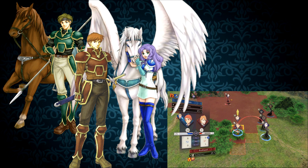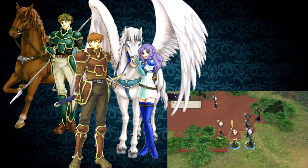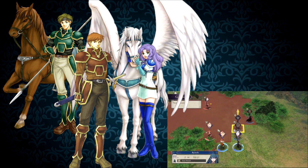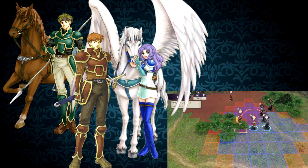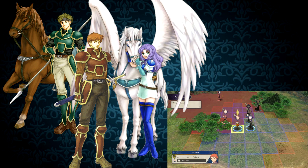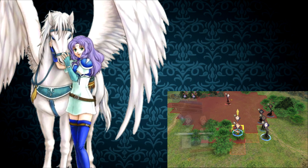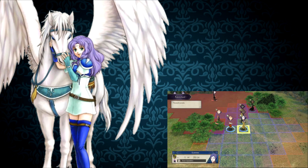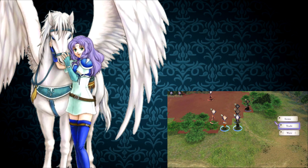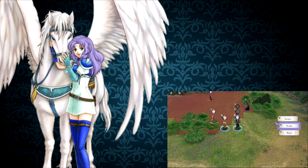I think Sain and Kent are still pretty solid. They have cav utility, decent base stats, access to javelins that don't completely neuter them. They can switch to swords if axes are an issue. I still think Lowen is much better, but just because Lowen is there doesn't mean Sain and Kent can't be good too — just use all of them. Florina, on the other hand, even though she's still good just for her utility alone, I really don't like using her.